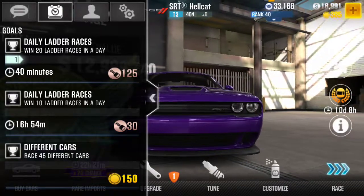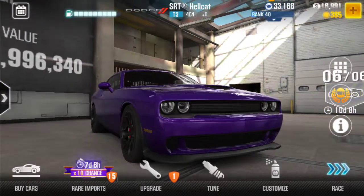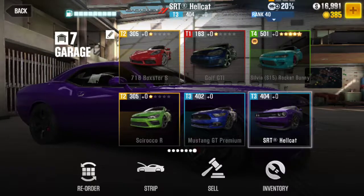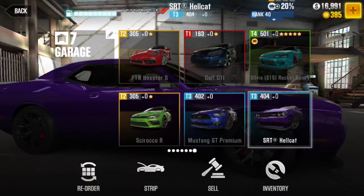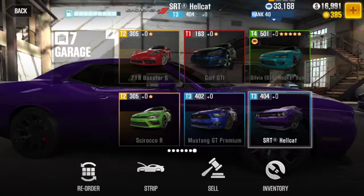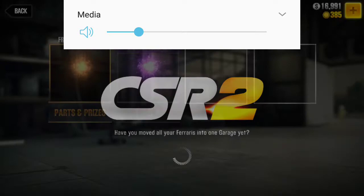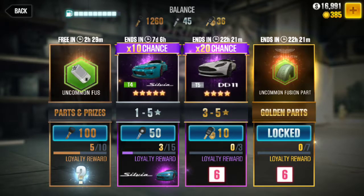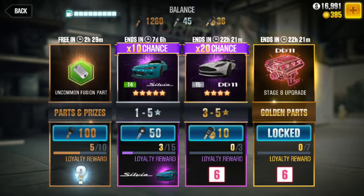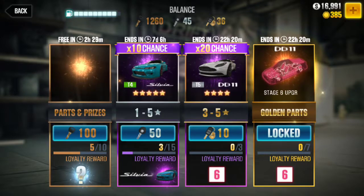There's a challenge: race 45 different cars. Do I have 45 cars? 6 out of 6. What's 6 times 7? 42. I need a few more cars, and if I race every single one of these cars I'd be able to get that — but I'm not going to do that right now. We're going to open up the bronze crates first, then the juicy stuff. If I open 3 golds, I get a stage 6, which I really need for my Camaro 01 — it's fully upgraded with stage 5s and I don't have any stage 6s.